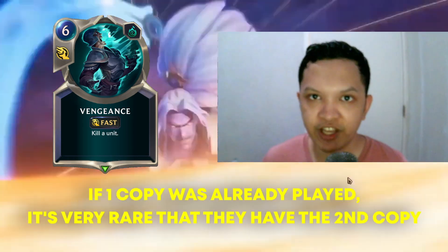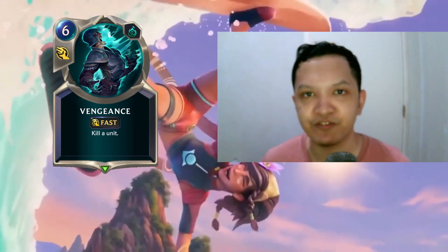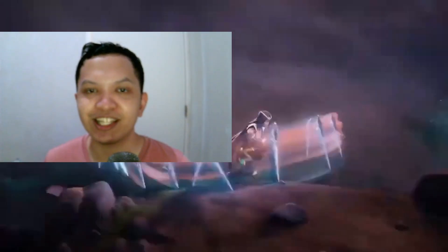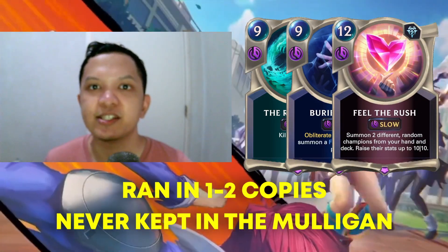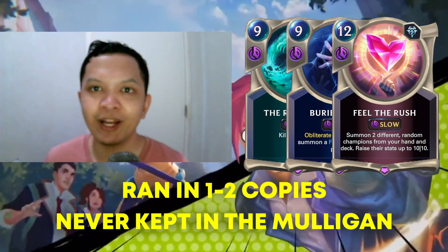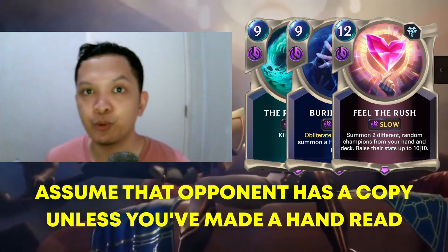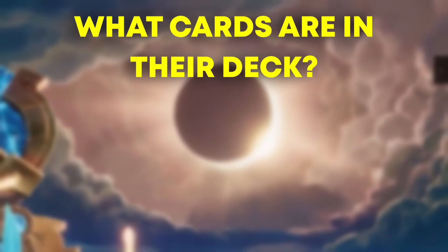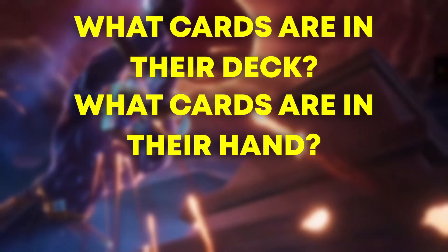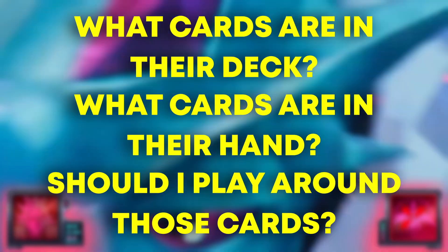My third example would be late-game cards like Ruination, Bury in Ice, and Field Rush, which are usually run with 1-2 copies. Although these cards are usually never kept in the opening hand, I always assume the opponent has at least 1 copy in their hand — these are late-game cards and your opponent has a lot of time in the early to mid-game to draw into them. Now, it's one skill to know or anticipate what cards your opponent has in their deck, and it's another skill to assume if they actually have that card in their hand. However, if they do have that card in their opening hand, it's another skill to identify whether or not you should play around it.